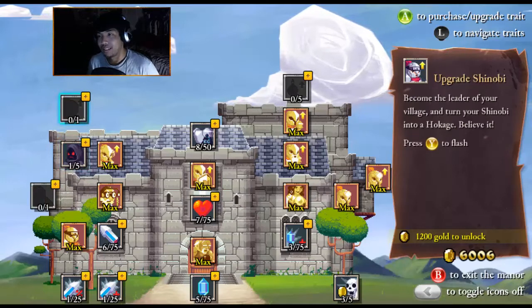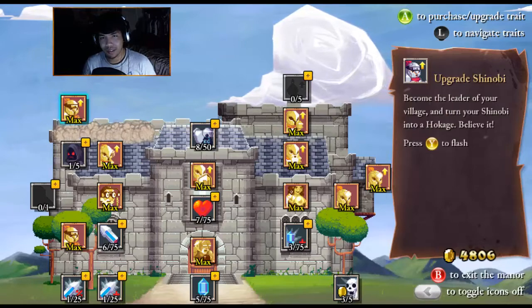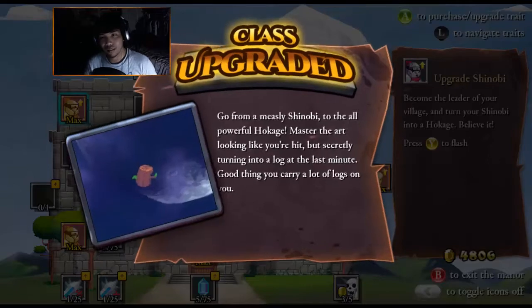Upgrade Shinobi, become leader. Okay, press triangle to flash. I might as well since I am a Shinobi right now. So I guess I'm just gonna keep upgrading. Class upgraded — go from measly Shinobi to the all-powerful Hokage. Master the art of looking like you're hit by secretly turning into a log at the last minute. Good thing you carry a lot of logs on you. Oh, that's hella funny.